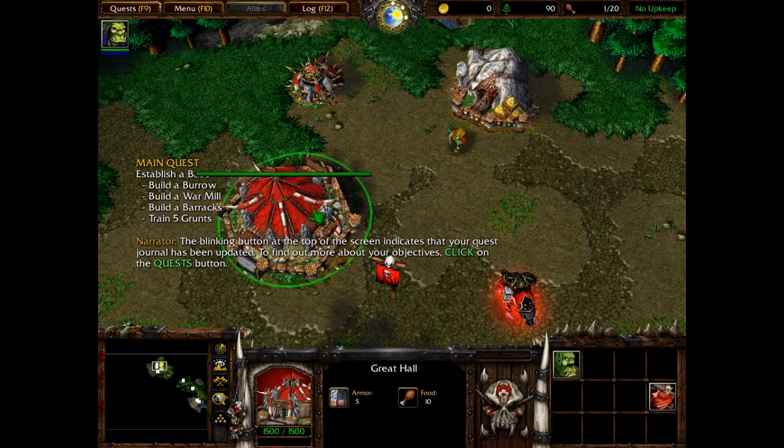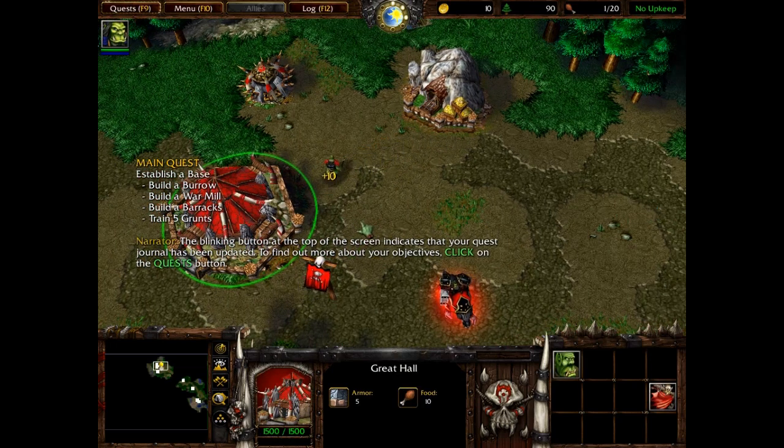The blinking button at the top of the screen indicates that your quest journal has been updated. To find out more about your objectives, click on the quest button.